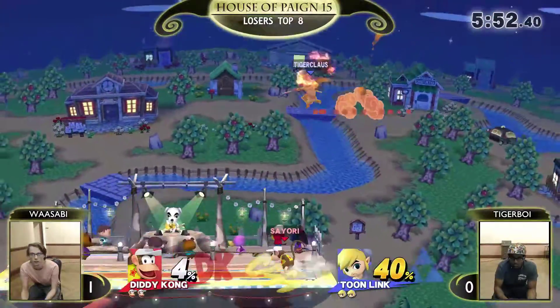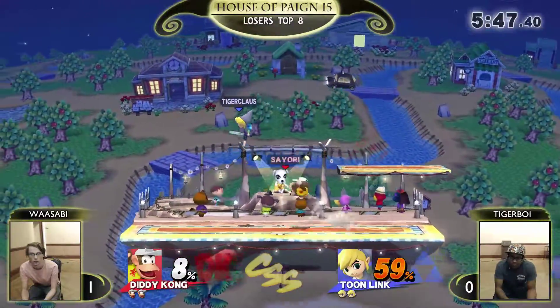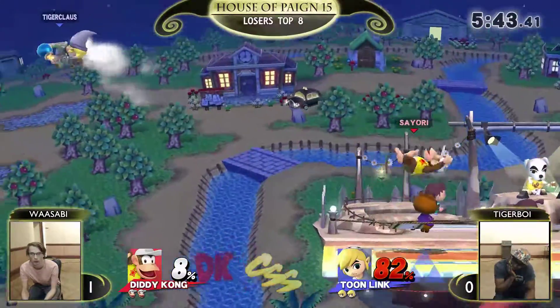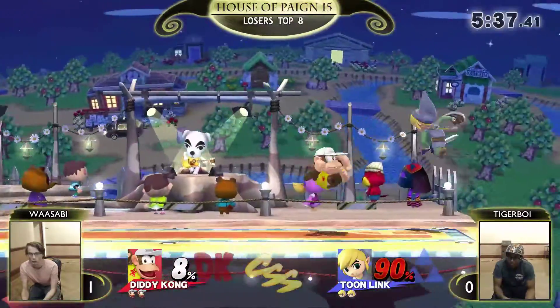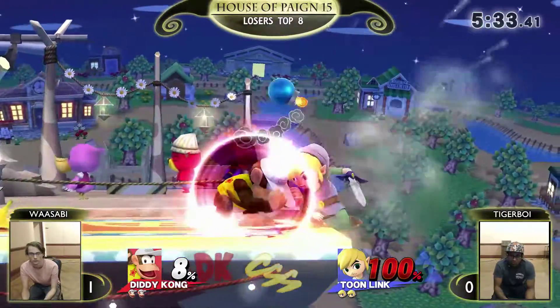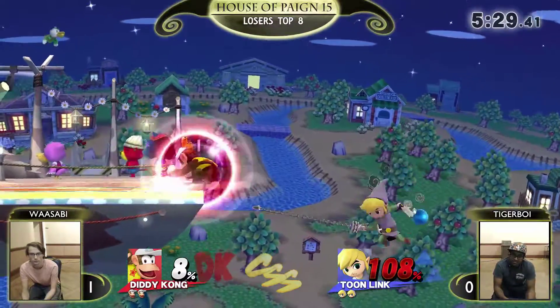Forward airs. We got early ledge traps on deck. The up smash on the air dodge — take advantage of the floatiness of Toon Link. Wasabi taking advantage of the fact that Tiger Boy kind of stalled in the air to pull a bomb. Angel drop not going to be working here. It's a banana. Doesn't find a grab though. Up tilt on shield — not safe.